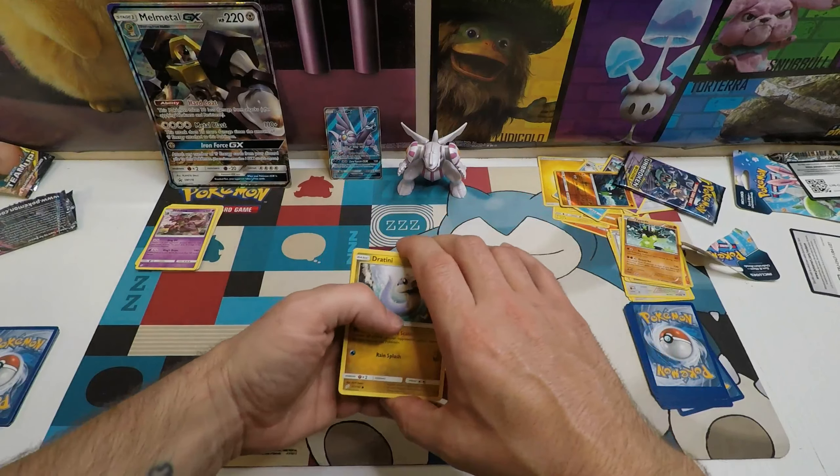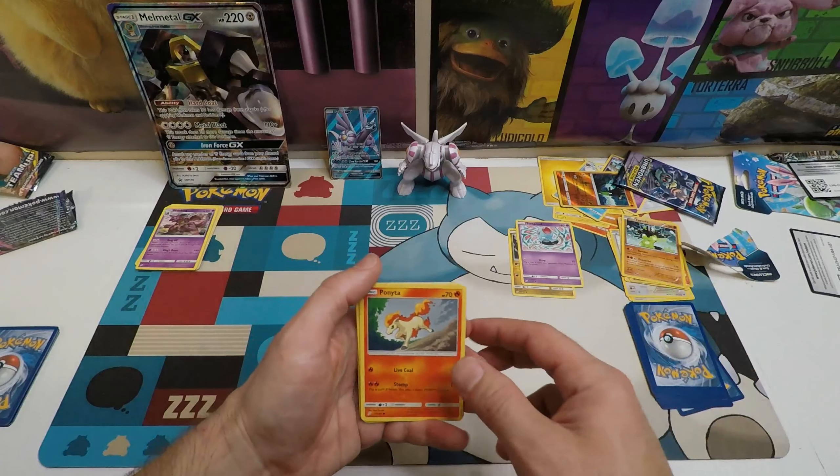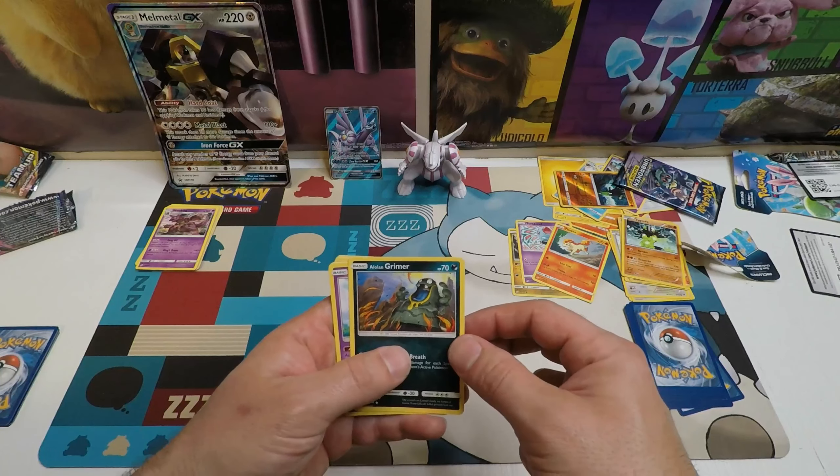Let's see what we got in the second Team Up pack: Dratini, Tentacool, Alolan Grimer, Cosmo Energy, Gengar — Gengar's gone, we don't have that one — Cosmo, reverse holo Weedle, and Aerodactyl. Nice!